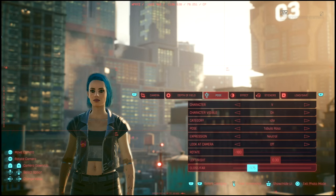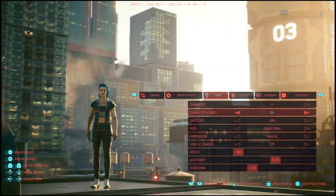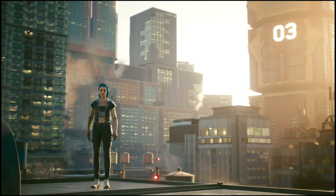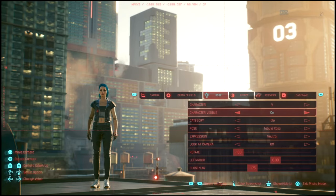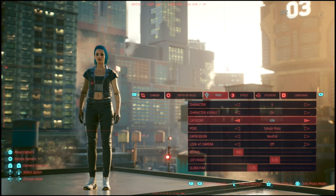I'm surprised — there are some games I've played where they do not give you a lot of options. You can turn your character visibility on or off, and that's definitely useful if you want to get this background but don't want your character in it. Just another great feature. Now below we have two different categories of poses: idle and action.